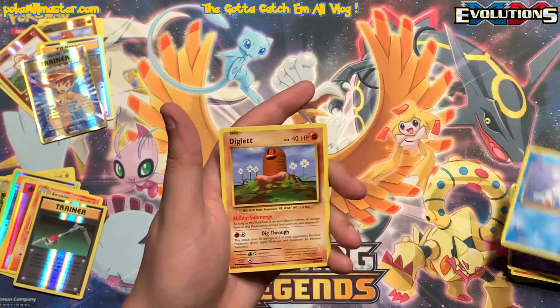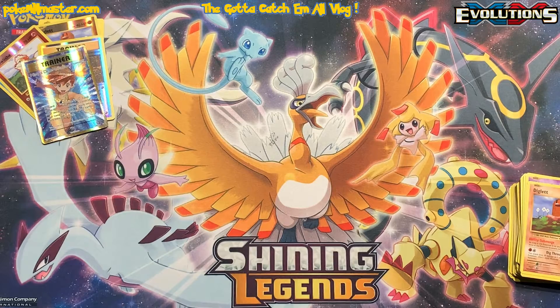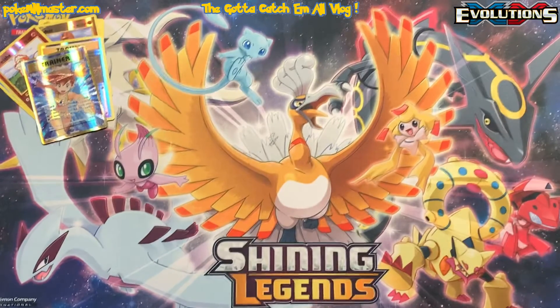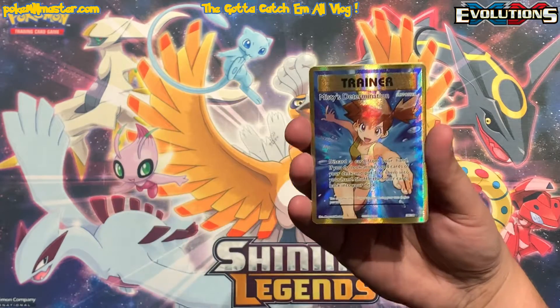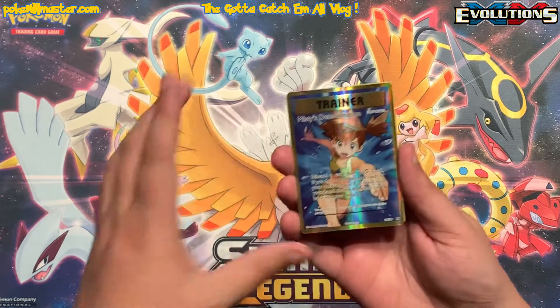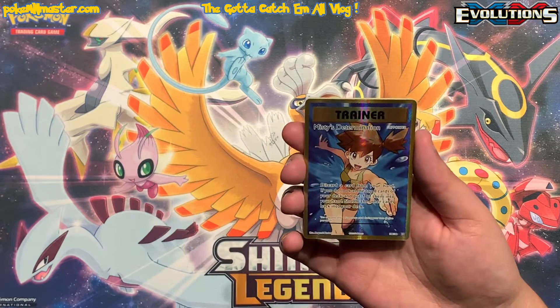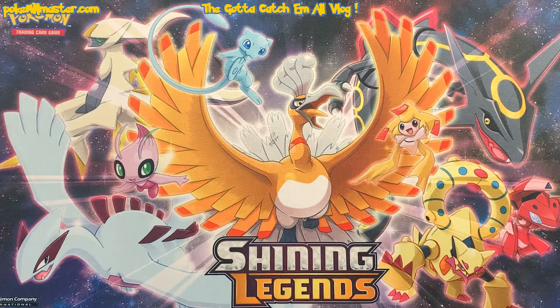Not surprising at all — we'll see if our next video can't be a little bit better; they gotta have better pull rates than what we got today. Still overall not bad — we did pull two full art texture cards, one from each of Champions Path and Evolutions. That Misty's Determination is just a beautiful card — I love it and can't wait to get it sleeved up. I'm going to look it over off camera and it's probably one I'll end up getting graded. The centering on Evolutions is really hard to nail and this one looks about as good as you can hope for. If you guys liked today's video make sure to comment, like, and subscribe. Keep an eye out for our next video — we're going to open some more Champions Path products and I also have some Hidden Fates coming up after that.